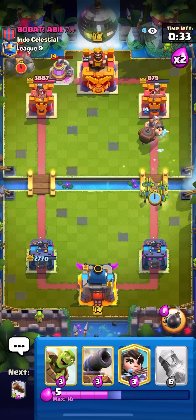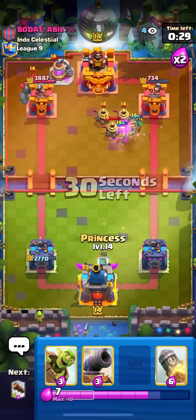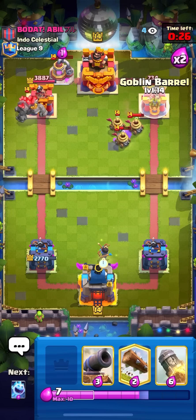Going for log here on the skirmie, going for ice spirit at the bridge just to apply a bit of pressure, goblins too — it doesn't do anything, he's gonna lose the whole tower. He goes for zappies — those are so bad. Now I can just go for my mighty miner on the golem.